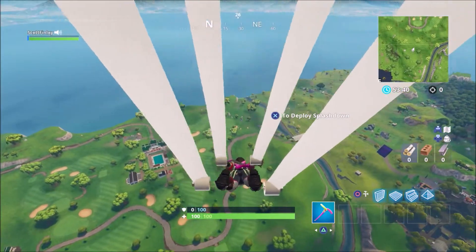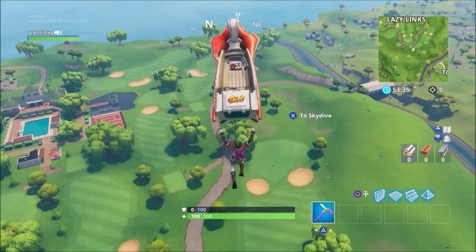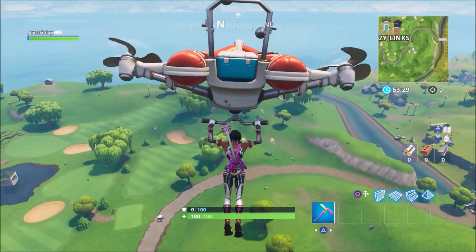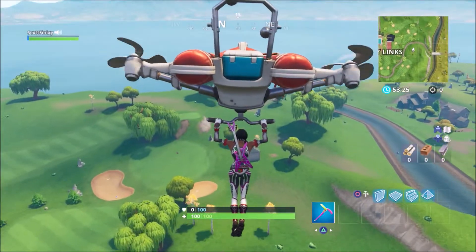The challenge asks you to search between a covered bridge, waterfall, and the ninth green. To complete this challenge, you've got to head over towards Lazy Lynx. Over at Lazy Lynx, there's a small golfing shed with a brown patch next to it under the tree. This is where the Battlestar will be.